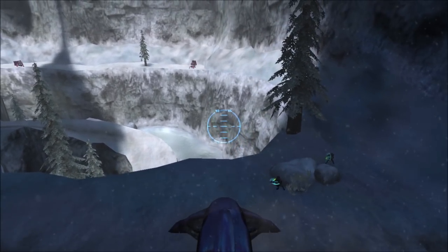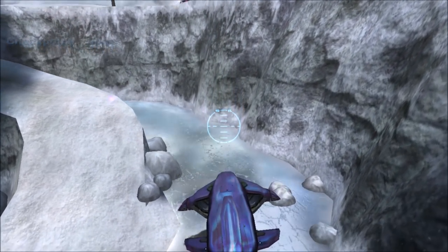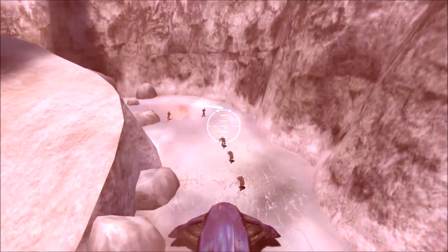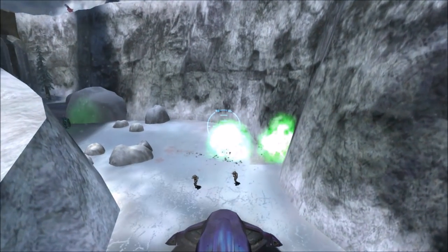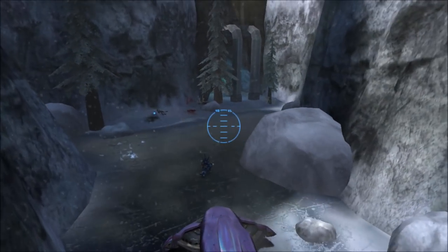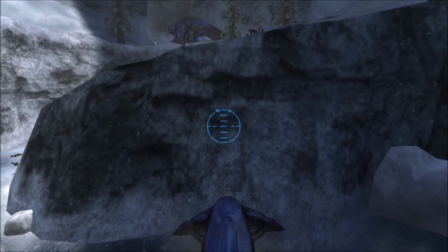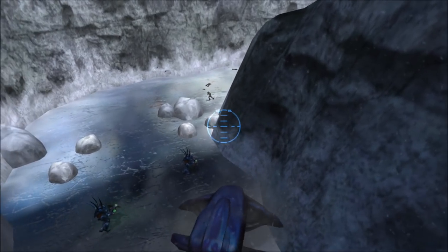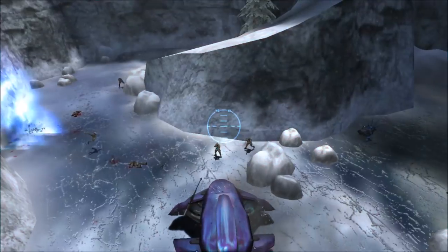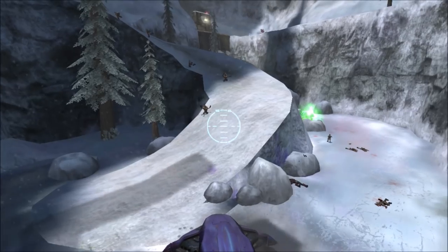Anyway, this is the Wraith, and it pretty much performs like a Ghost, just a lot slower. It can even pop wheelies like a Ghost when you hold down the jump button - it does a really big wheelie actually. The Wraith is a pretty cool vehicle to drive in Halo 1. What's interesting is the Wraith's crosshair - the reticle - is the same one used for the rocket launcher, the Spanker.